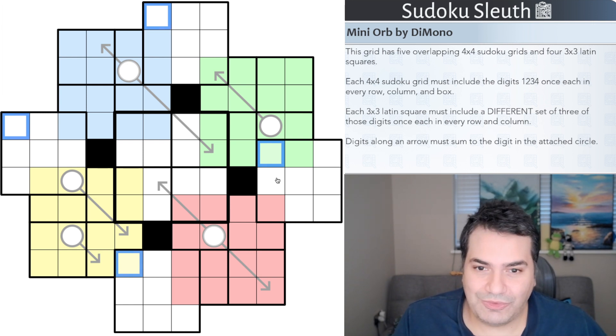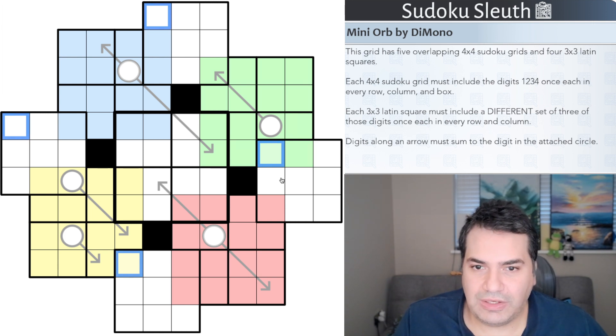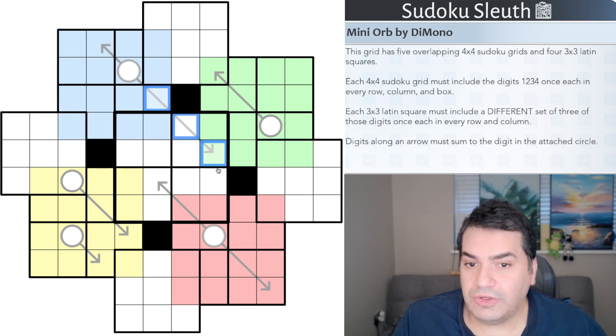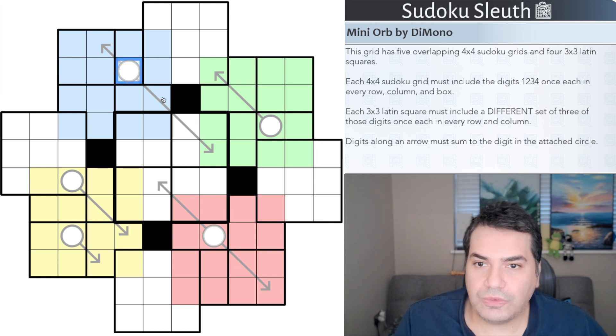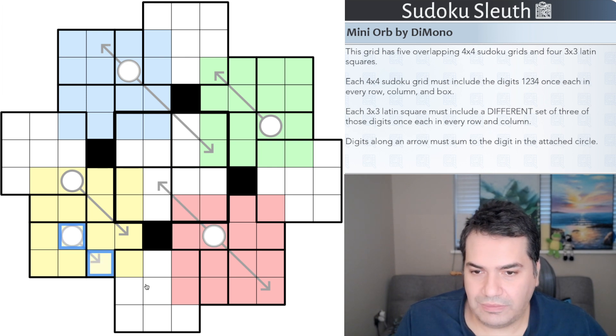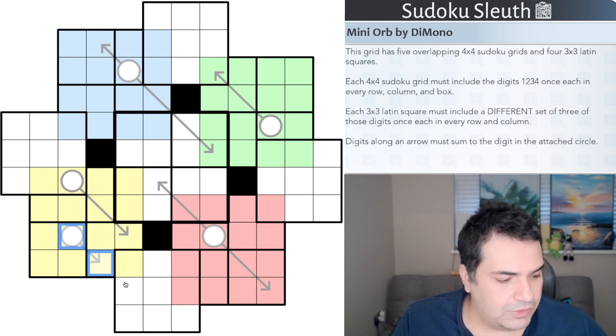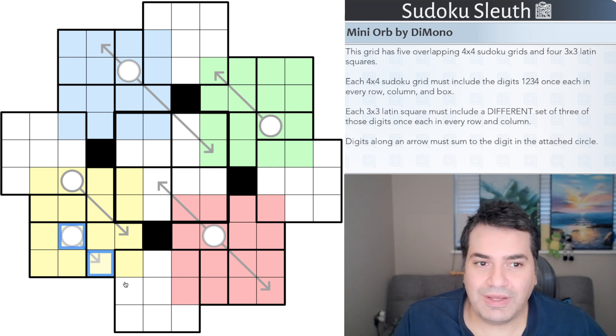And lastly, something possibly familiar: arrow sums. Digits along an arrow must sum to the digit in the attached circle. For example, these three cells along an arrow must sum to the value in the corresponding circle. There are also one-cell arrows, meaning those two cells are simply equal.